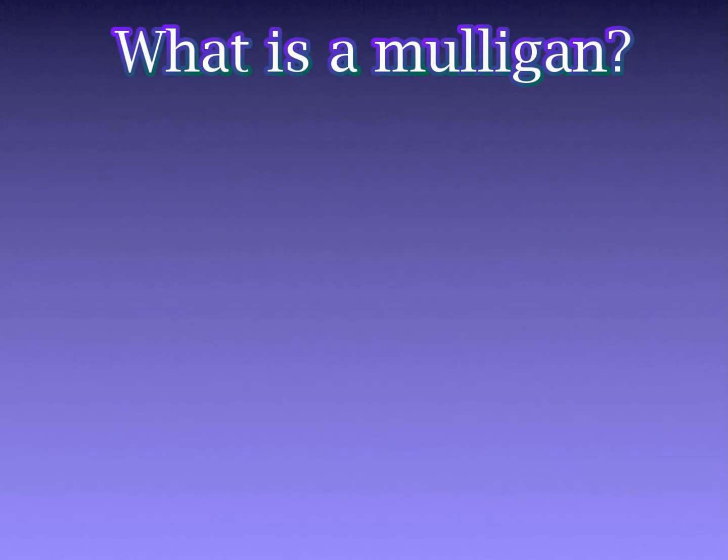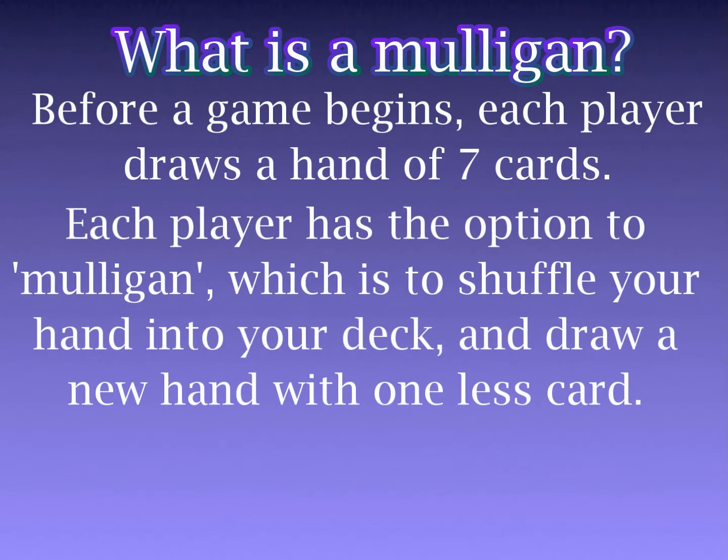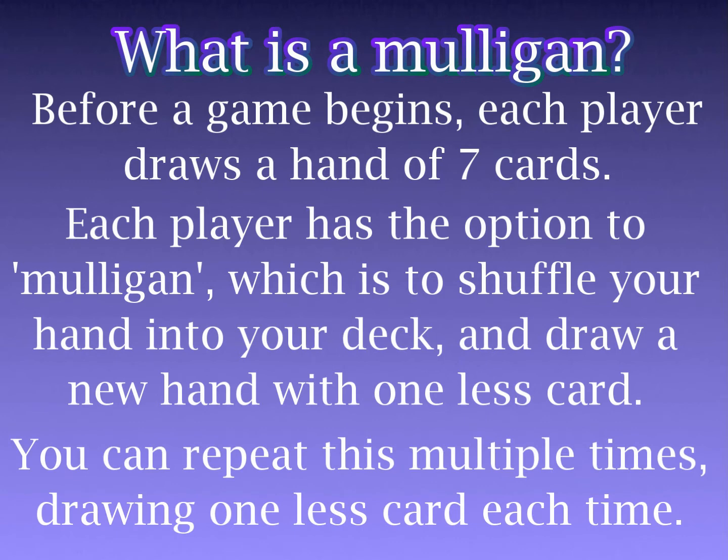First things first, just to cover all our bases: what is a Mulligan? Well, in a game of Hex, you'll draw an initial hand of seven cards before the game begins. A Mulligan is an option you are given to shuffle this opening hand back into your deck and draw a new hand of one fewer cards. You can repeat this process as many times as you like, drawing one fewer card each time, until you are satisfied with your hand.